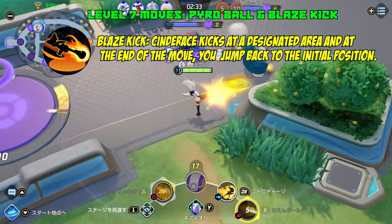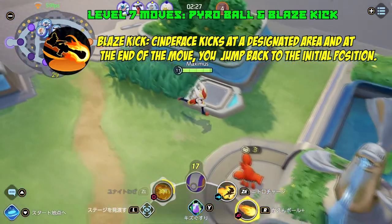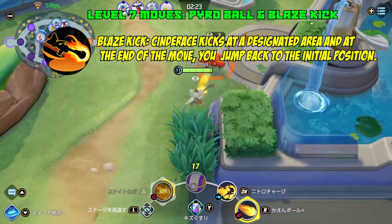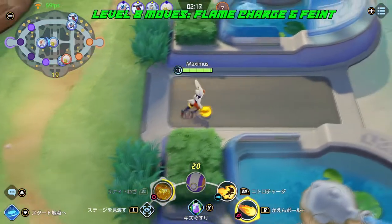Blaze Kick is the other level seven option. You initiate an attack from one area, then jump back — if you hit the enemy they get knocked back and inflicted with burn status, triggering additional damage for the next three attacks. It's a really nice hit-and-run tactic move.